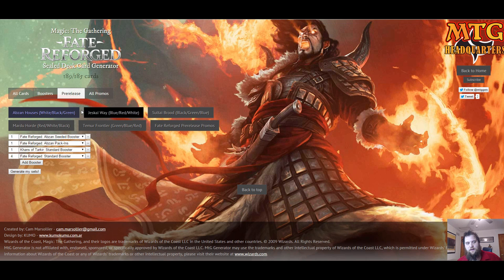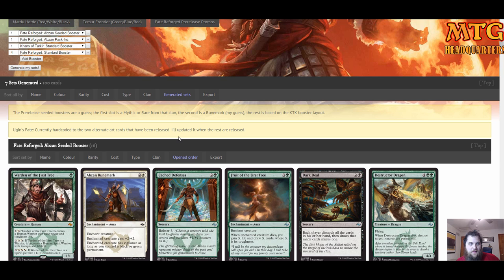What we're going to do is go through some sample card pools from each of the five clans. It will be entertaining and fun to simulate opening packs of Fate Reforged, and it helps prepare you for when you go to pre-release. Let's pretend we picked Abzan — you get your Abzan seeded booster, four Fate Reforged boosters, one Khans of Tarkir pack. It's pre-release, it's 12:01, we just got our cards.